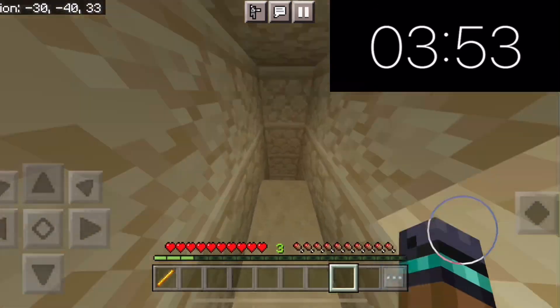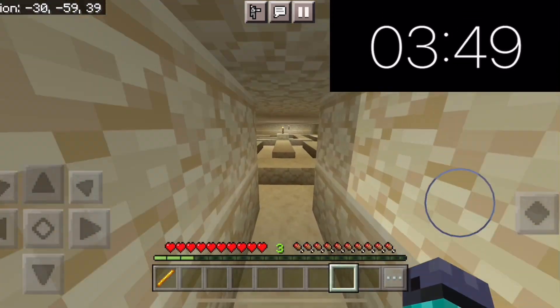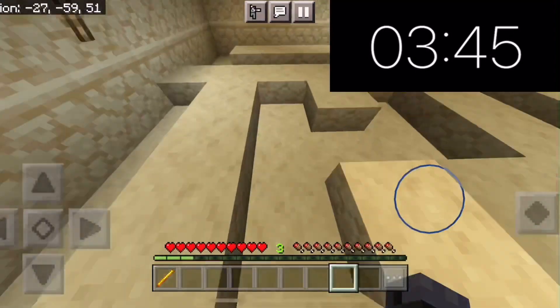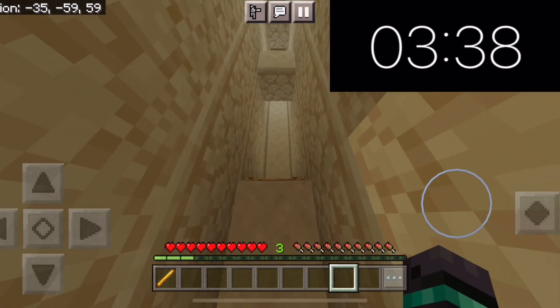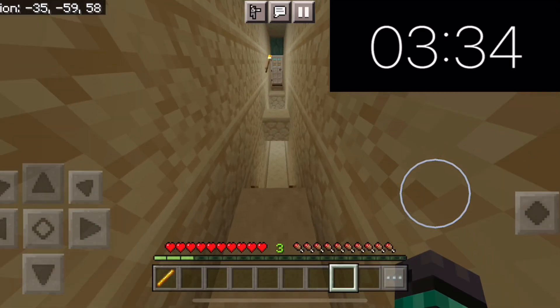Sandstone. I'll go in this one — yeah, this looks like it was the correct one. It's sort of like a little maze, but it sort of blocks you. Oh, parkour again! I'm great at this. Come on — three, two, one, go!